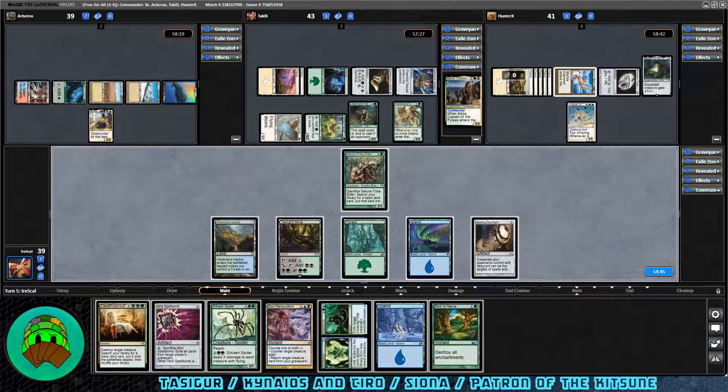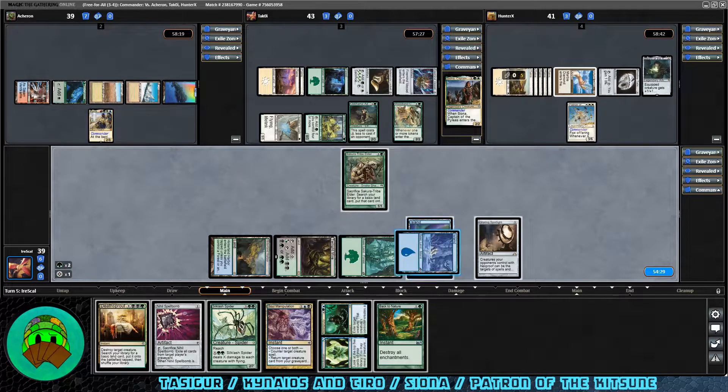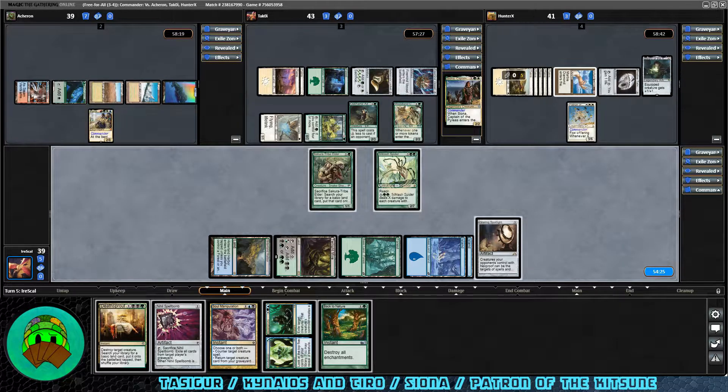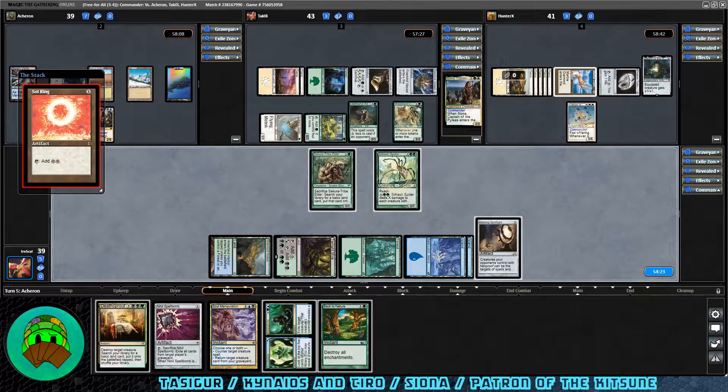Let's play an Island and get down Silk Lash Spider. Kind of a slow roll in this game — we'll pass it off to our opponents. Two KNT — let's see if we can draw a land off of them. If we don't, I would consider sacrificing Steve at the end of the Patron's turn, getting a land, playing it, and then doing our commander.